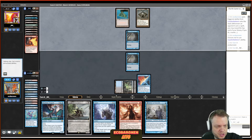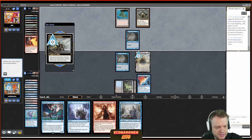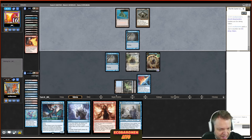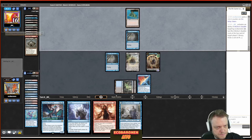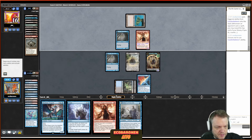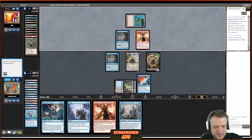Down to 15, I cast Brainstorm. The opponent tries to Wasteland me — I go get my Volcanic Island and Stifle that. Good exchange, protecting my mana. I play out a third dual, then play Counterbalance, which feels like a must-Force for the opponent. They don't force it. Now let's see if Counterbalance can do some magic — I'm still under pressure from this Delver.